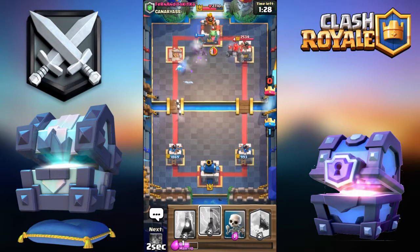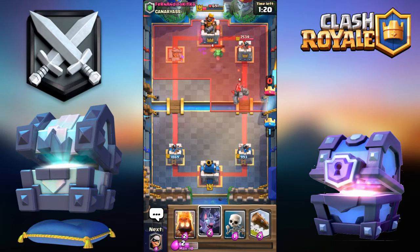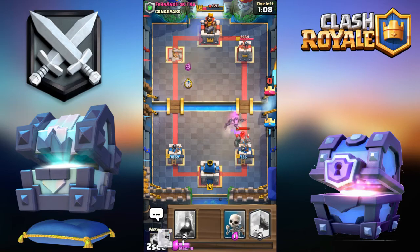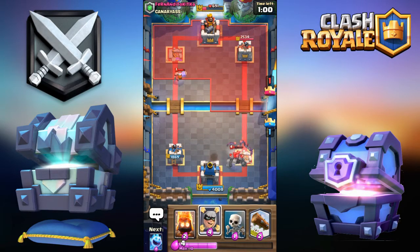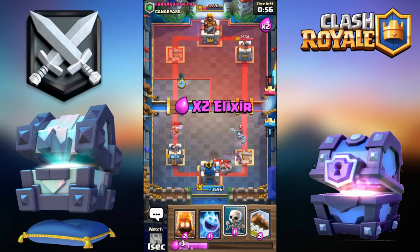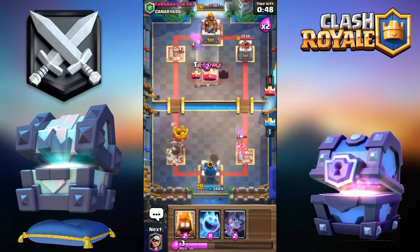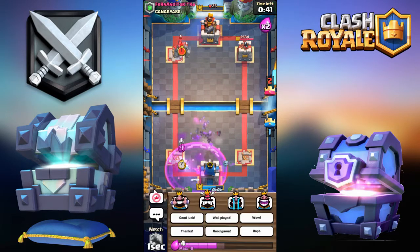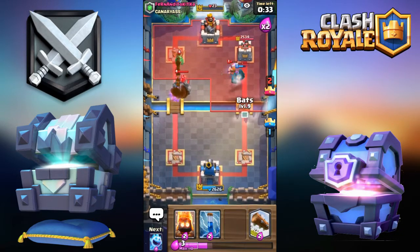Go all in and punish - I know he doesn't have any Elixir at all. Zap - come on, come on - no, we're not gonna take the tower. Okay, this is bad. Please dash on the tower - nope. Please dash - I just want that to dash. Yes! Okay, man, this is a good game for you. 23 HP - there's no way he's ever gonna win that.